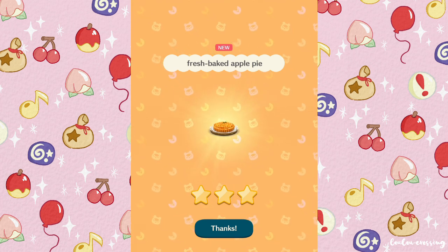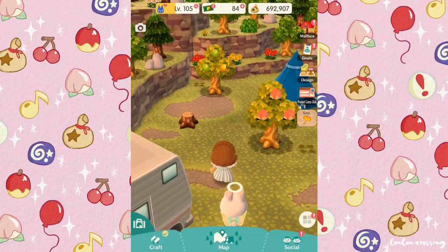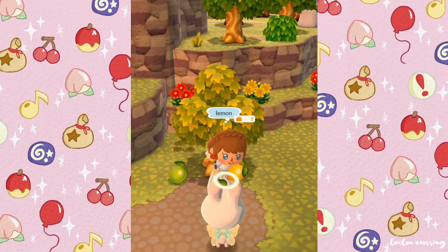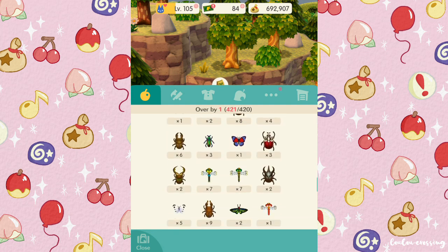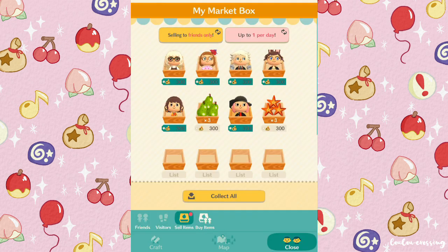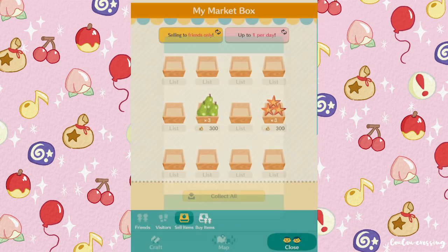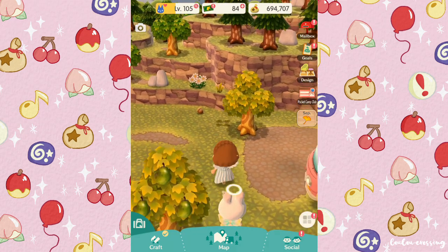Here we are at Nostril Creek collecting some more acorns. Oh my goodness, we have a perfect lemon over here - I have to collect this and sell it to you guys. I have no room - I feel like I never have room recently, and expanding storage costs 20 leaf tickets, which is so expensive! It looks like a lot of you have been buying my things - thank you so much to everyone who's been buying my fruit.